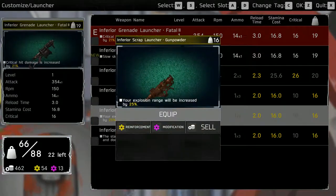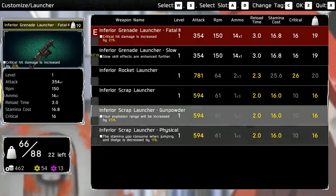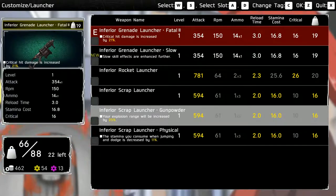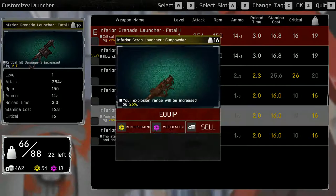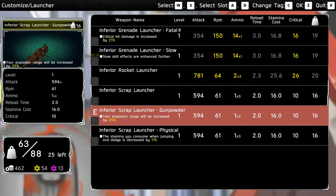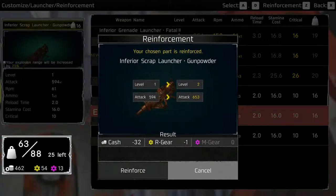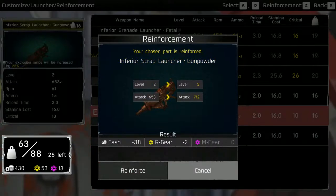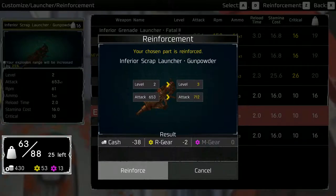Ground per minute is higher here, but these do far more damage — in fact, this does way more damage. This one's better. Reinforce it a couple times. Yeah, let's go again — I have a lot of gears.